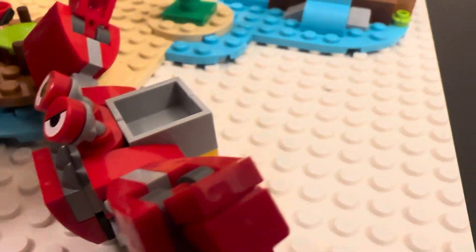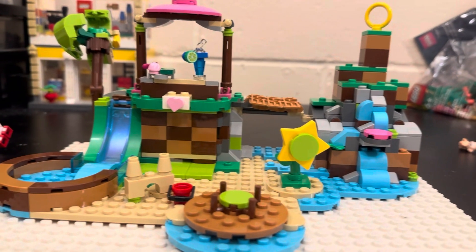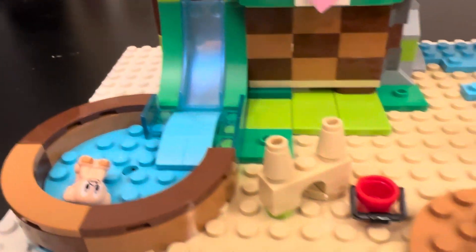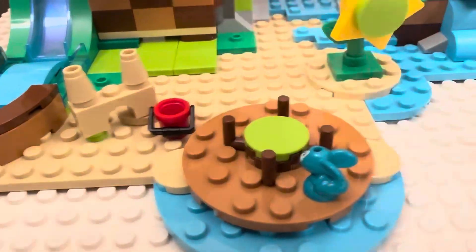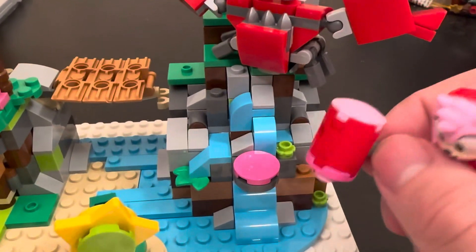On the back of the Crabmeat, there's a little container to store any animal of your choice. Now let's get on to the main part of the set. Over here, there's a little slide that any animals slide down. There's a little merry-go-round over here, and this little section of the island where you can do this.